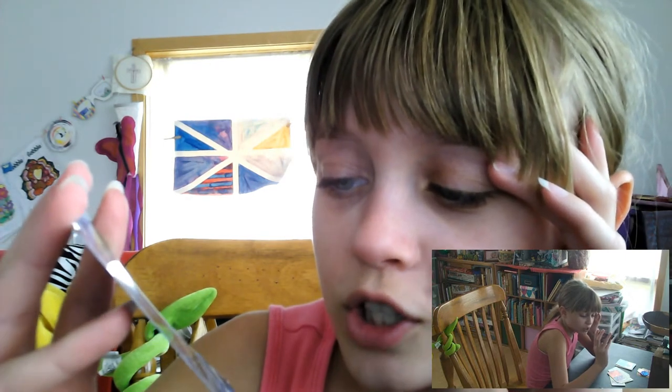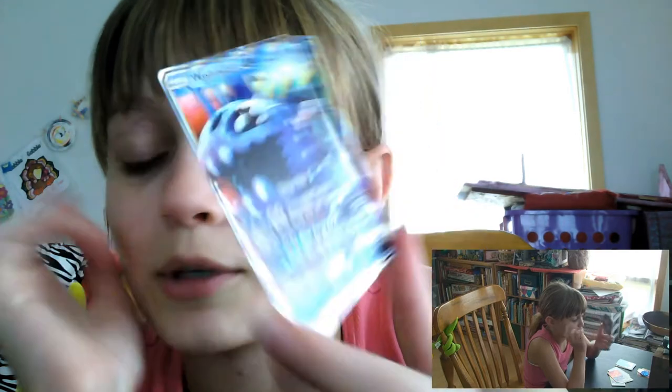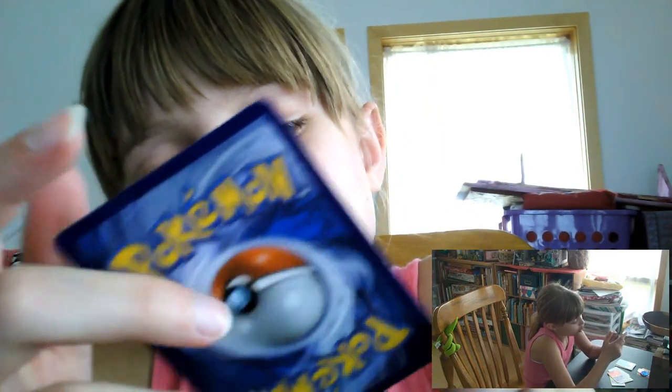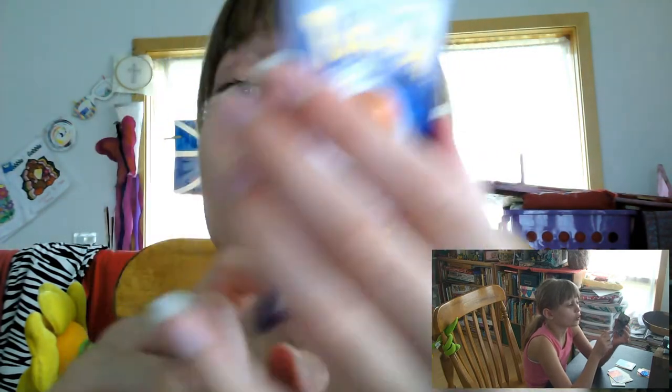Those Wishiwashi cards are kind of wishy-washy. Well, it's got 210 HP. Its first attack is Water Gun for 20 damage. Second attack is Torrential Vortex for 120 damage. The special effect pulls special energy from your opponent's active Pokémon. And its GX attack, Blue Surge GX, does 220 damage — then you move all energy from this Pokémon to your benched Pokémon any way you like. So if you've got another Wishiwashi GX on your bench, you move it all over to him so he can do Torrential Vortex again.